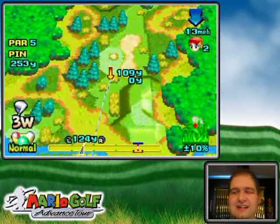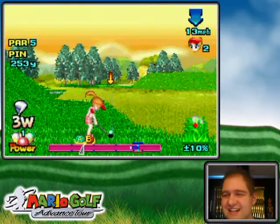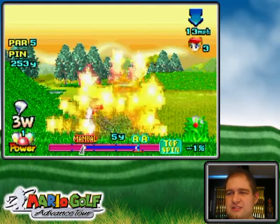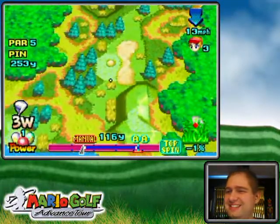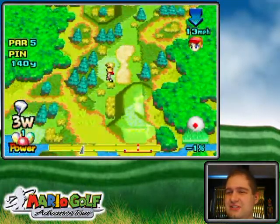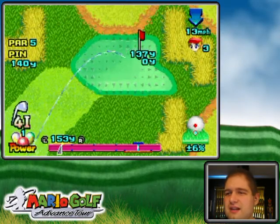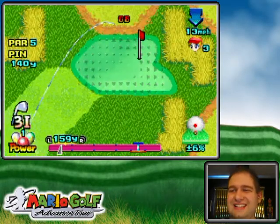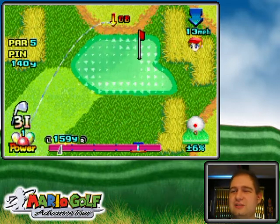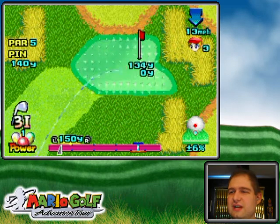Heavy rough. I can get out of this and still make par, hopefully. 140 yards to the pin - all I need to do is get up and down for par now. That's doable. Right here is out-of-bounds, and if you go out-of-bounds it'll cost you distance as well as a stroke, so you definitely don't want that, especially since it's right next to the green.